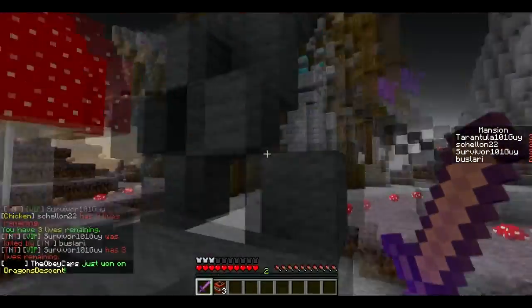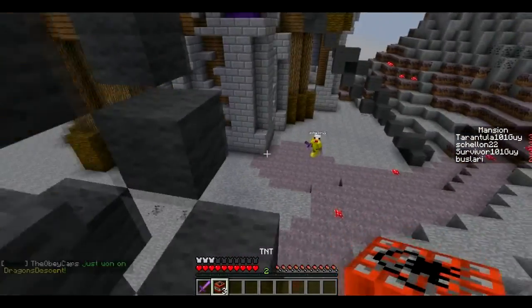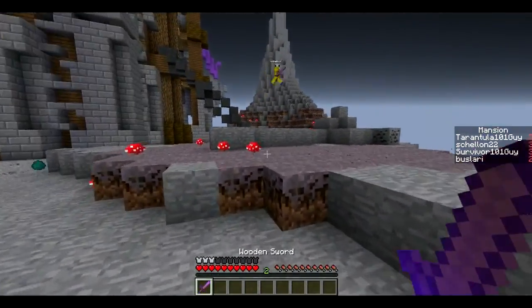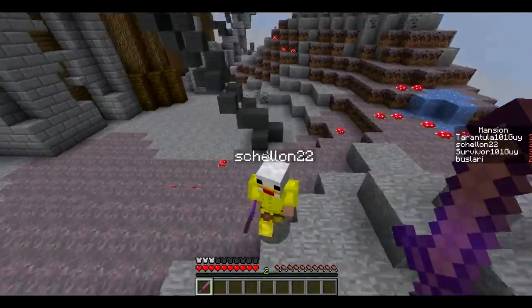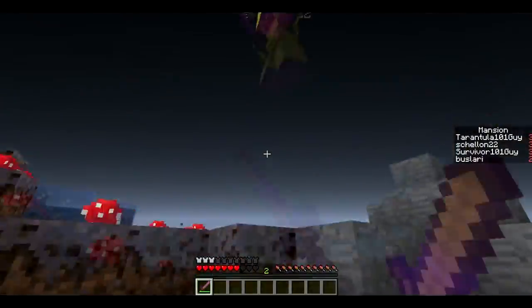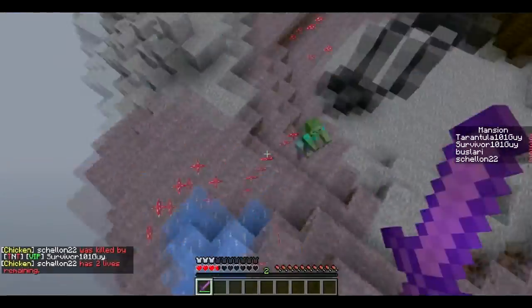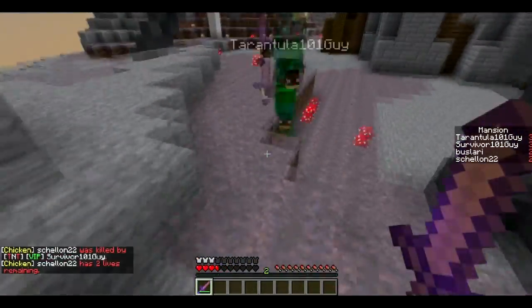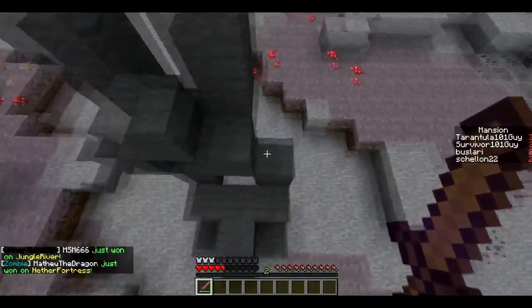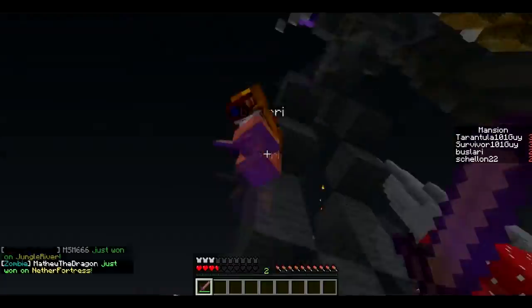So yeah, this is the TNT character — very overpowered. I'll just show you the TNT one last time. That was a horrible shot. Yeah, that's the sword, that's the TNT. Right now it's three pieces — I don't know, they're probably going to keep it the same, maybe add some more or make it less helpful, I'm not sure.